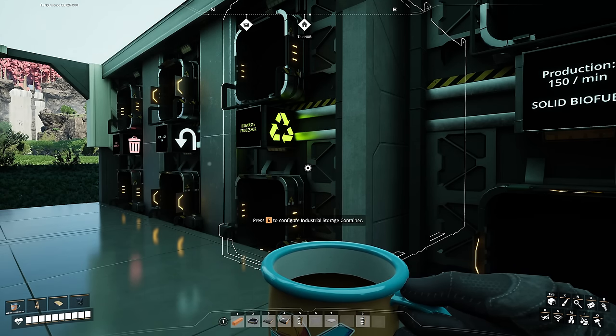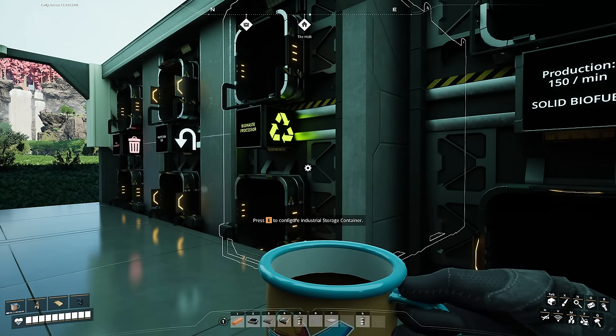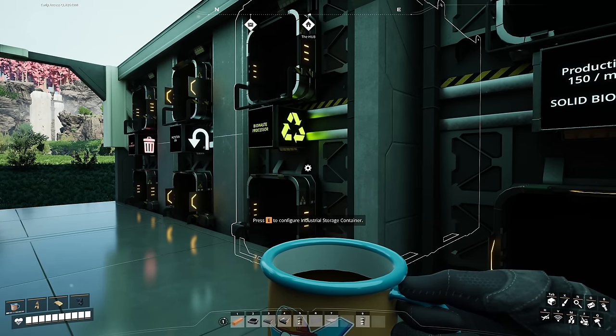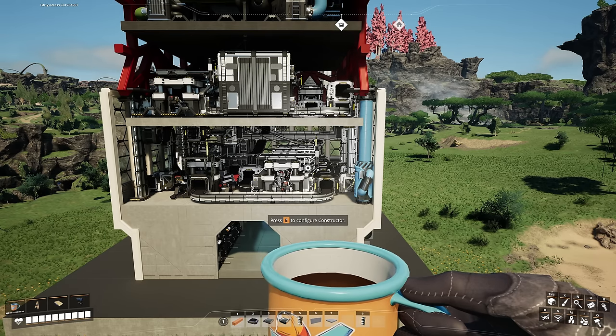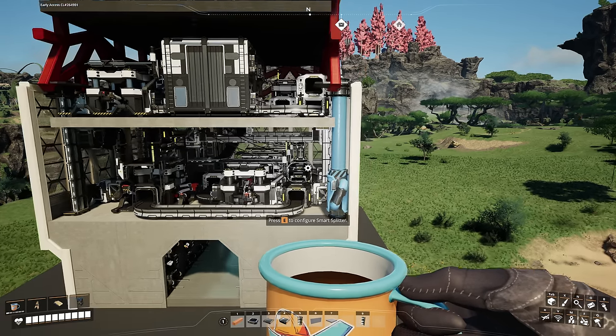The bio-waste processor container is the most important one — everything starts here. You just dump your bio-waste in, and after that these things start to work. You can treat the whole system as a huge sushi belt, where we have smart splitters and one lane. From this lane, several items are being separated by smart splitters.